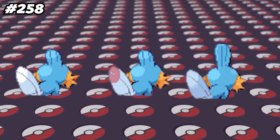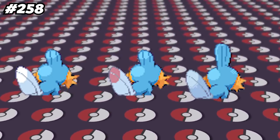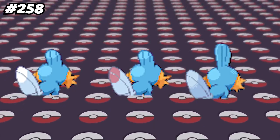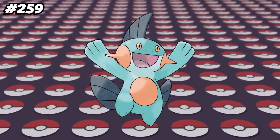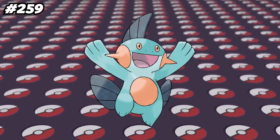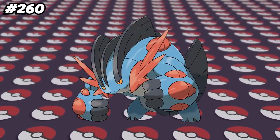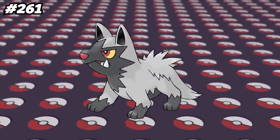Mudkip has two unused sprites in Diamond and Pearl, with the final version appearing on the right. The unused versions have a much smaller fin on its head, with one of the unused sprites having a red mark on its back fin, which was most likely for gender differences. Marshtomp is the only middle evolution Water-type starter Pokemon that is dual-typed, and along with Swampert, they're the only starter Pokemon that are four times weak to another starter Pokemon's type.